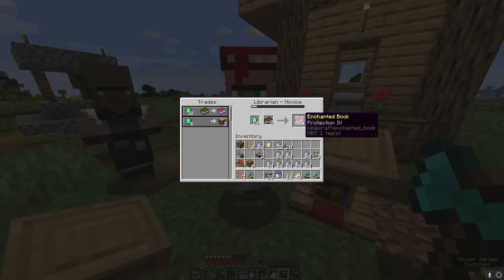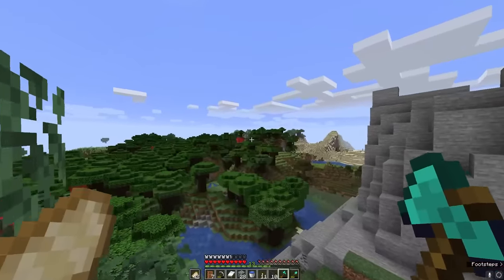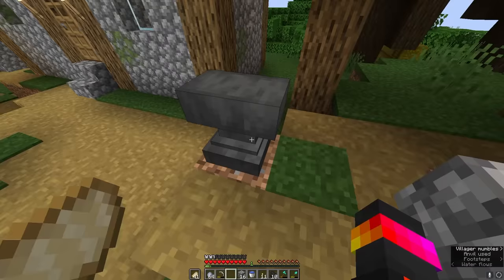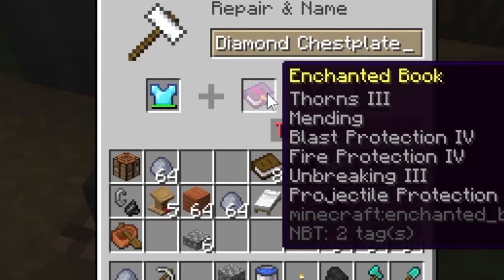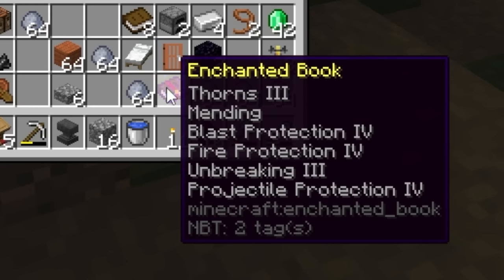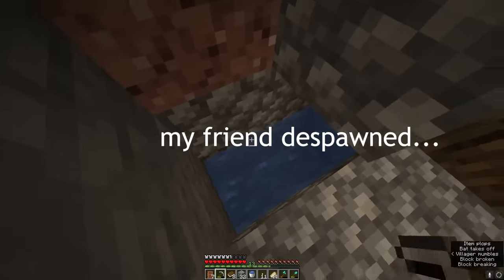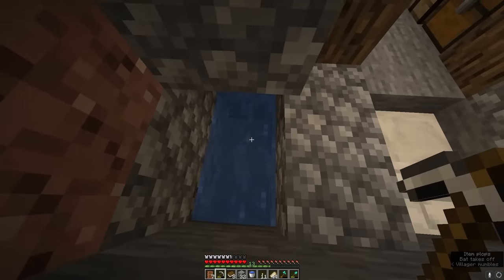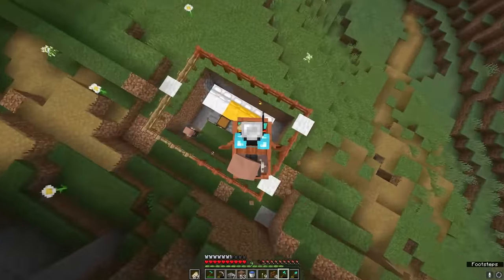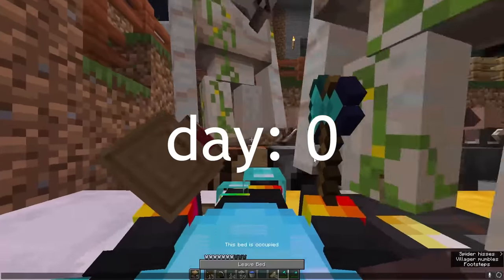After getting two books, I somehow ran out of villagers. So let's travel another thousand blocks to another village. I take these two books and put them together — no! I combined the books wrong. Even though I have all the enchants, it's not on a chest plate, so I need to get new books. Since I need all my villagers back, I'll make a pit, throw some villagers in, and breed them. I'm also going to mine while I wait for them to refresh.